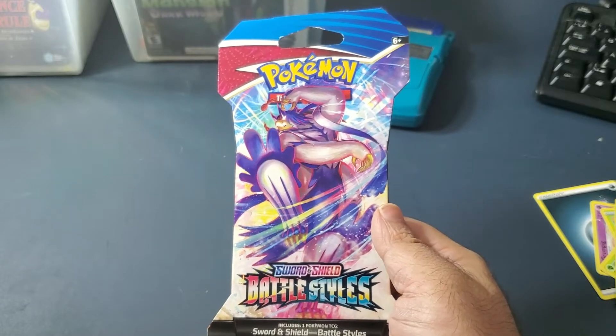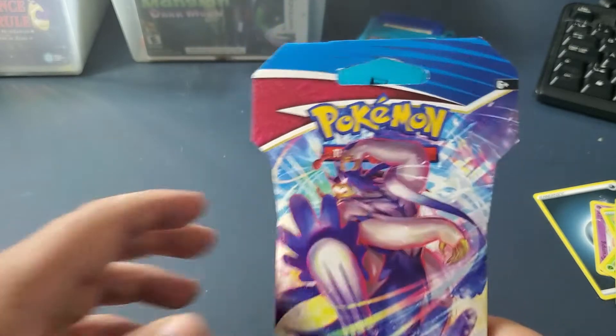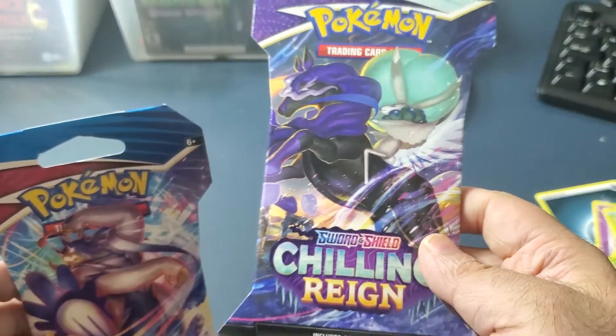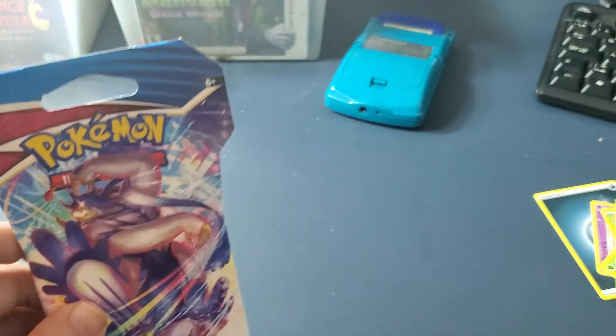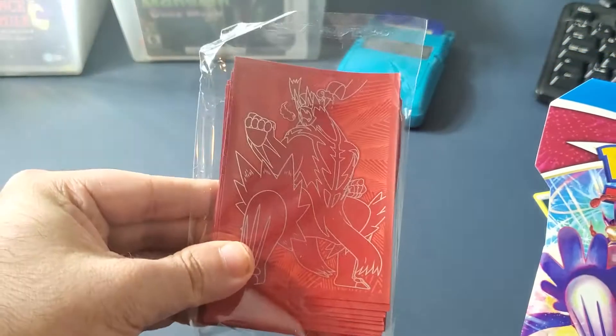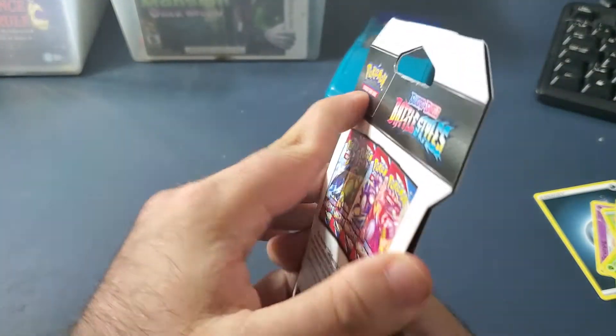We have the other Urshifu G-Max form. I do have a Chilling Reign for another time. I do have some sleeves, so this is going to be something good. Let's open the pack.